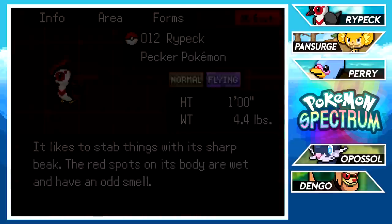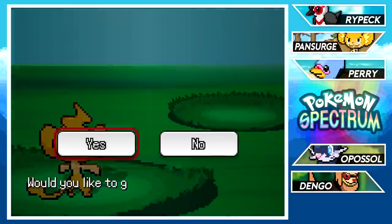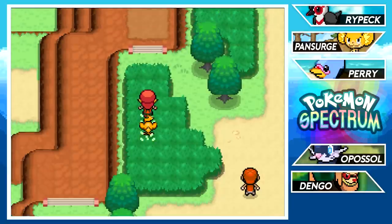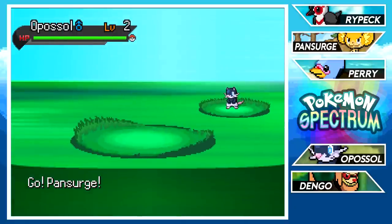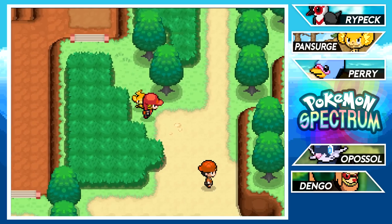We caught Rypek and now have a full party! Its entry: 'It likes to stab things with its sharp beak — the red spots on its body are wet and have an odd smell.' So it pecks at enemies and apparently lets them bleed all over its feathers. That's a little bit weird and actually pretty brutal — you don't usually hear that kind of thing in Pokémon descriptions.